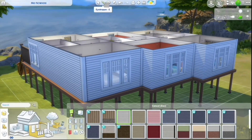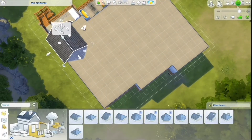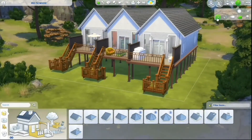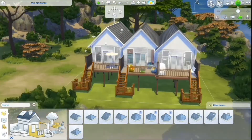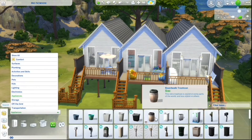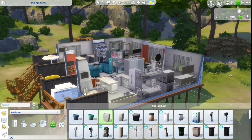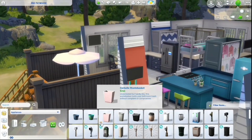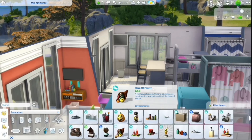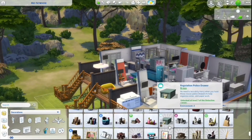I put the sprinkler system on the outside of the condo so if there's a fire it just takes care of it, since there are three kitchens on the lot. The only problem with a multi-family Sims house is that Sims will use each other's kitchens and stuff even if they aren't friends. They won't necessarily communicate, but they'll still walk into each other's houses, watch their TVs, use their bathrooms, and probably sleep in their beds sometimes - weirdos.